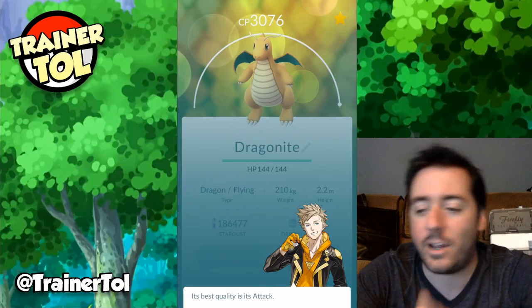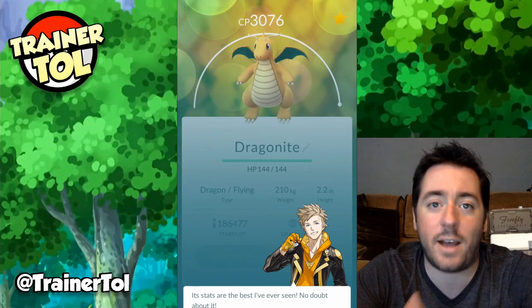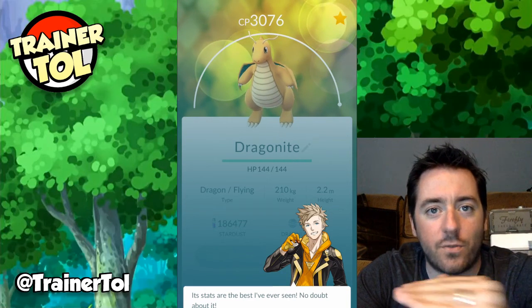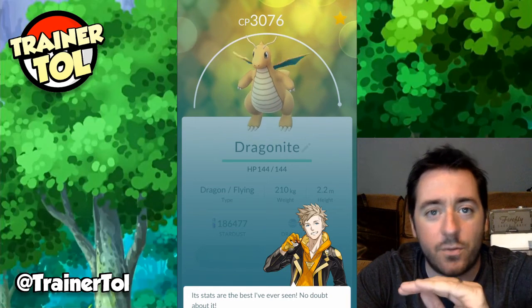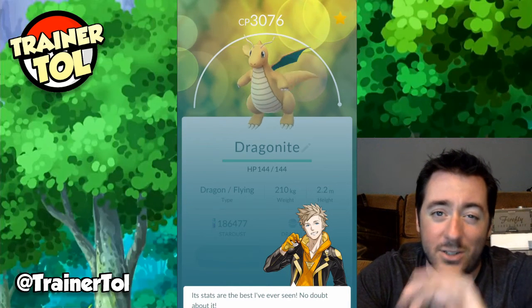Once that's done, it'll pop up and say 'its best quality is attack, its defense is great too, it's the best I've ever seen, no doubt about it.' By saying that, it's saying those stats are 15 out of 15 on the IV. There are phrases for 14, phrases for 13 and below, and even worse. But for this Pokemon in particular, his attack stat and defense stat for IVs are as high as they can get.